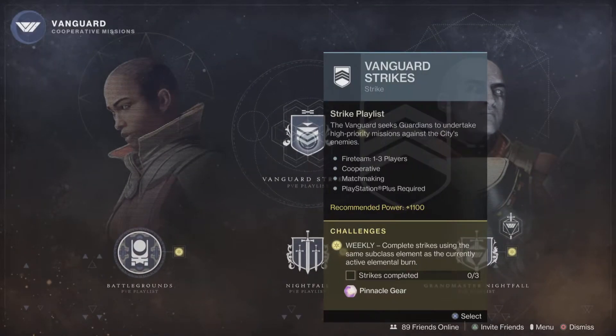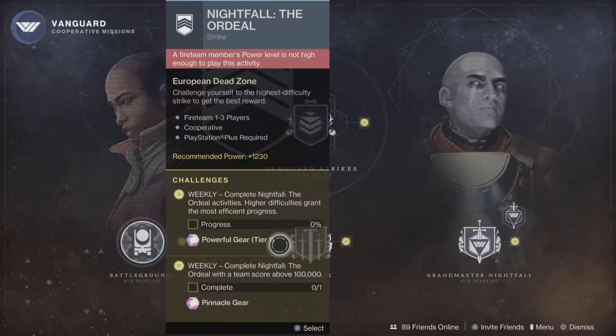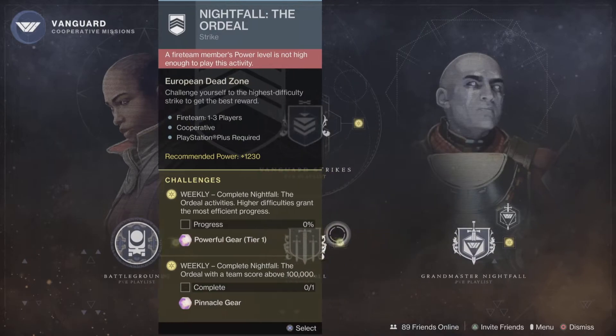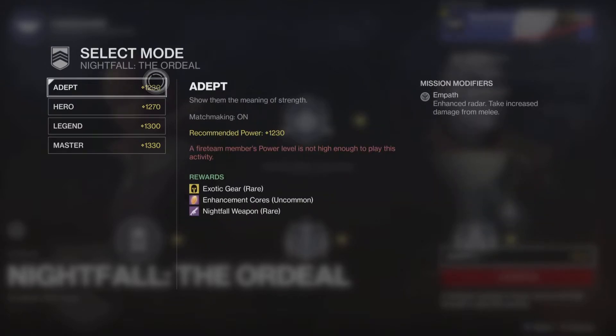For Vanguard we have Vanguard Strikes, which everybody can do. You can get purples from this by doing it three times — that's Pinnacle Gear. Pinnacle Gear is the best gear in the game, but there are different kinds and some might be bad. Then we have Nightfalls — the harder version of Vanguard Strikes. There's a different strike each week. At 1230 difficulty, exotic gear is rare, enhancement cores are uncommon, and Nightfall weapons are rare. Nightfall weapons are basically the best weapons in the game. Exotic gear is the best rarity, but you can only have one piece of exotic armor and one exotic weapon equipped.